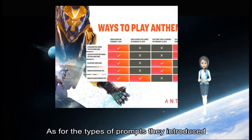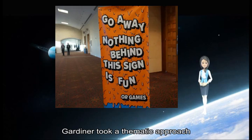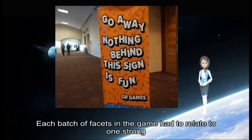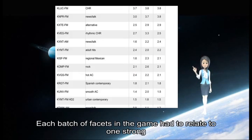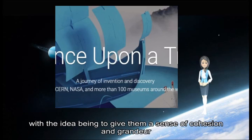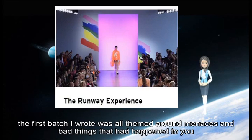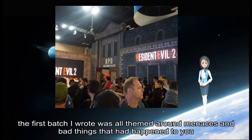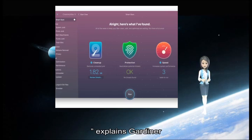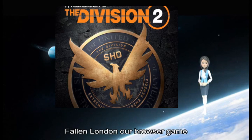As for the types of prompts they introduced, Gardner took a thematic approach. Each batch of facets in the game had to relate to one strong central theme, with the idea being to give them a sense of cohesion and grandeur. "The first batch I wrote was all themed around menaces and bad things that had happened to you," explains Gardner, "and these were all taken from one of our other games, Fallen London, a browser game."